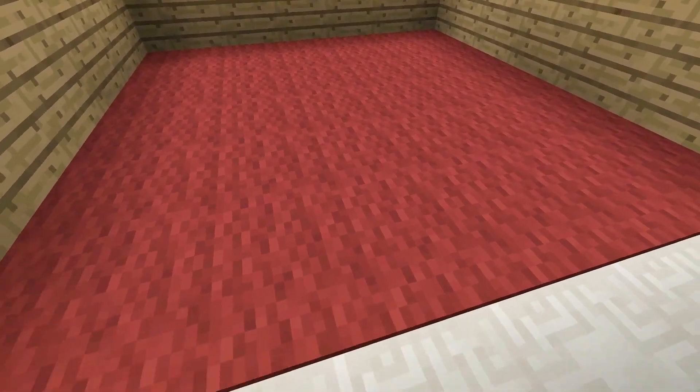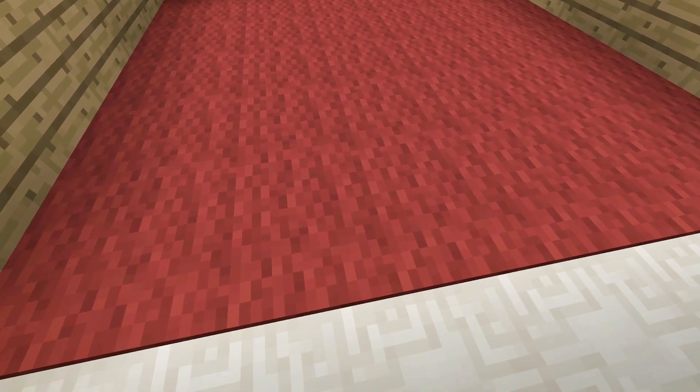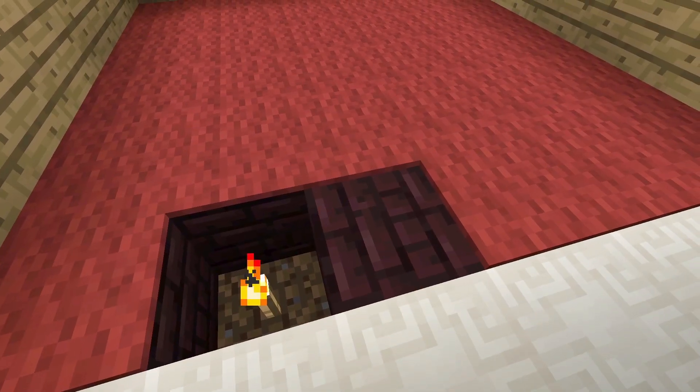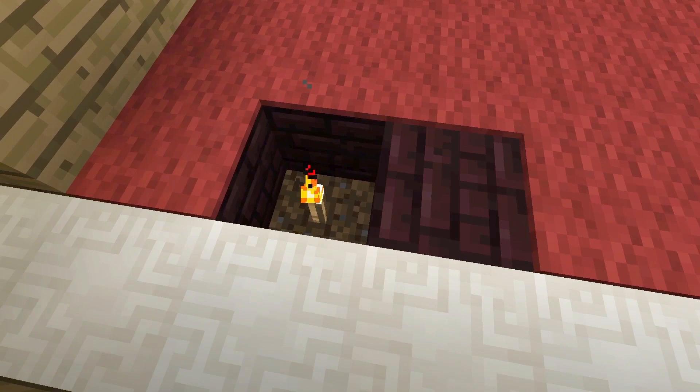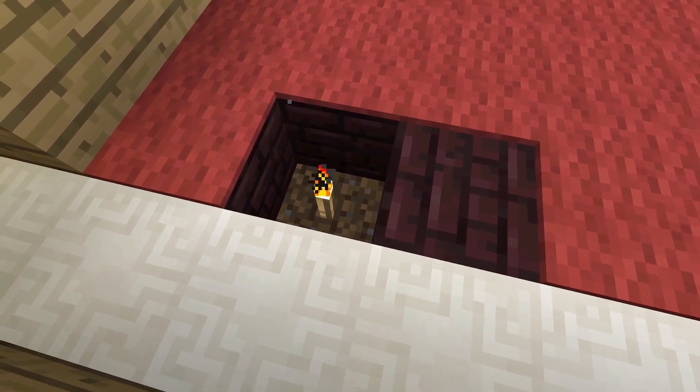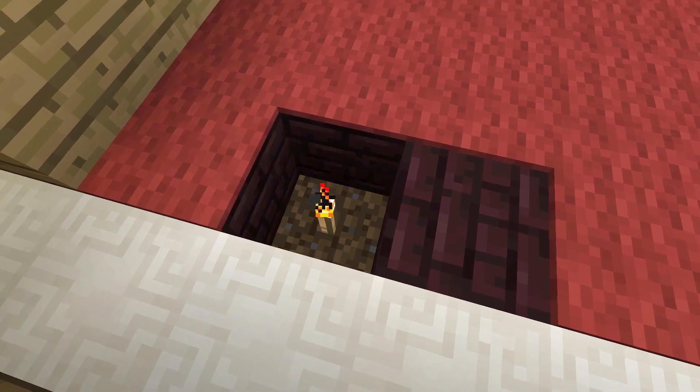Next one is the carpeting. If you take a look, I put some torches underneath it. The real key to this is to not put your torches on the sides of the wall — you've got to put them on the bottom. Otherwise, you will see the particle effects.